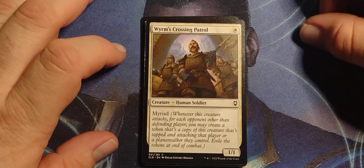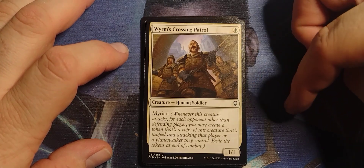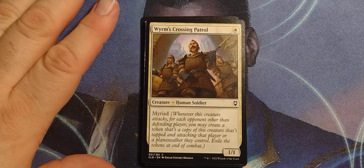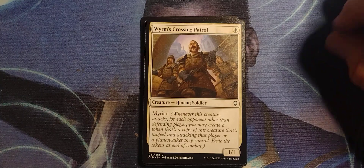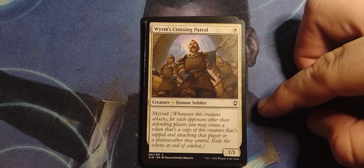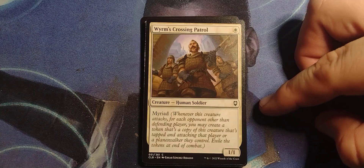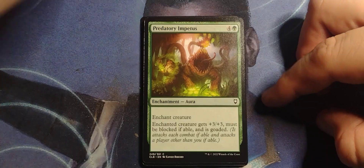Worms Crossing Patrol — single white creature, Human Soldier, 1/1, with Myriad. Wasn't Myriad a thing in another Magic set? Anyway, whenever this creature attacks, for each opponent other than the defending player, you may create a token that's a copy of this creature that's tapped and attacking that player. Exile the tokens at end of combat. That's pretty good.